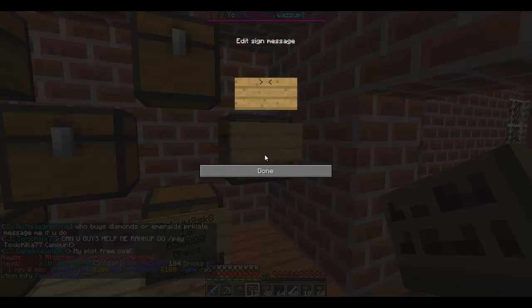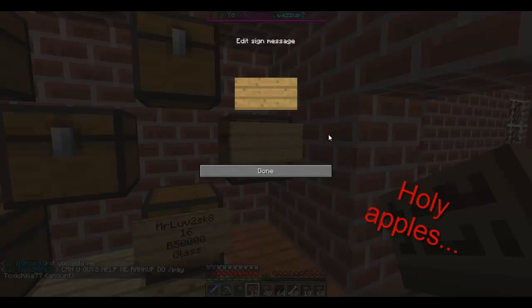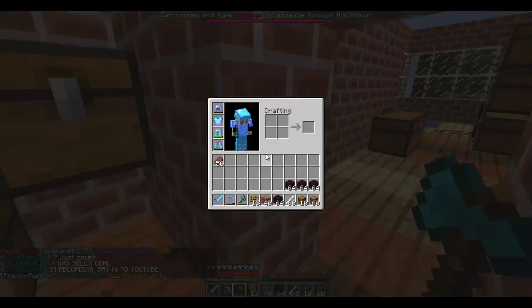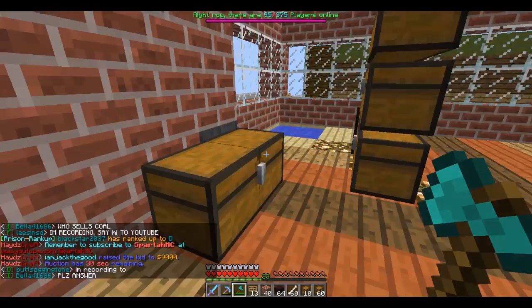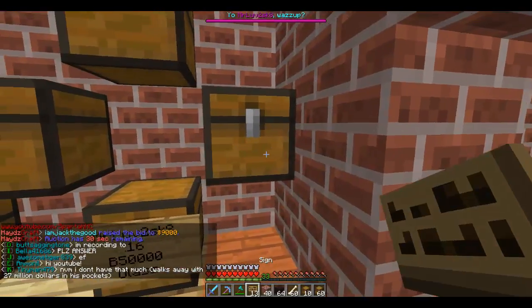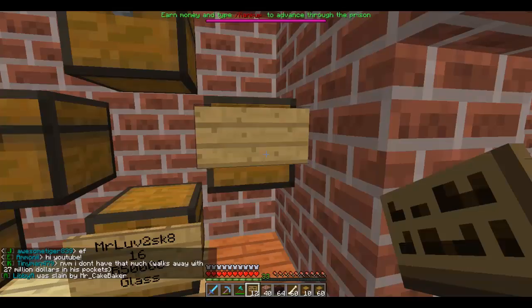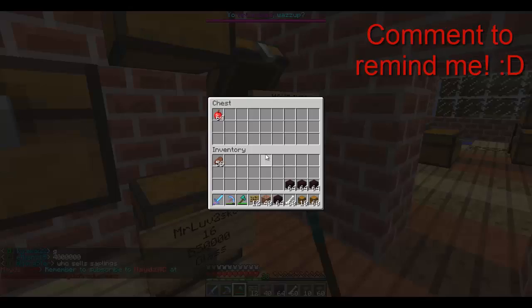Apples — I guess you can get them from that sapling, but that'd be hard to get. Apples are very rare. What's the code for them? 260. What if we make them into god apples? Then we can sell them for like a million each. Where's our gold? Do we have any gold? No, we do not. Let's make sure we make those into god apples later.